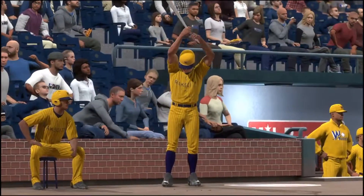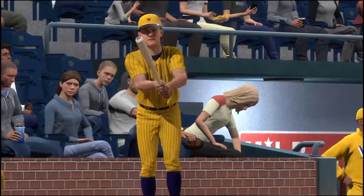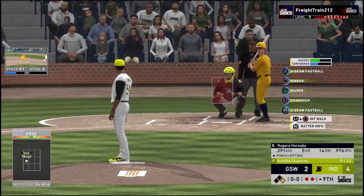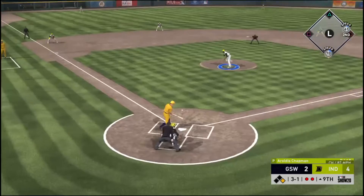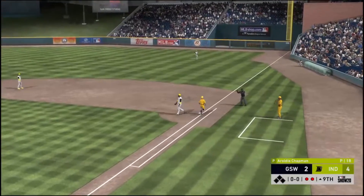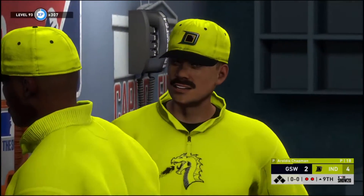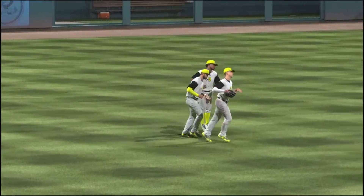Rogers Hornsby will be called upon here to hit with the game on the line. In a one-run game, he doesn't want to walk him — there's a good chance he's gonna get something to handle right here. Throw on to first and the ball game is over. No big surprise in this one — the higher division team comes in here and takes care of business. Four to two the final score tonight.